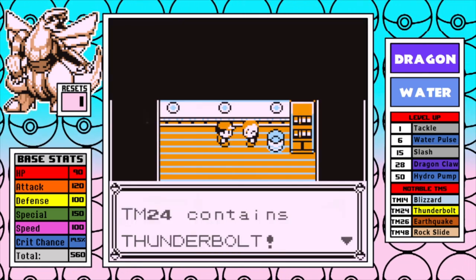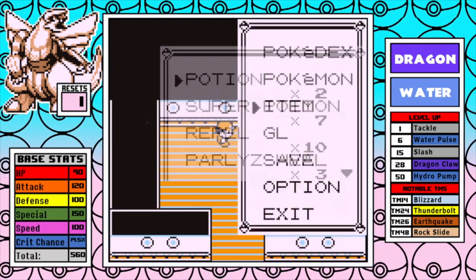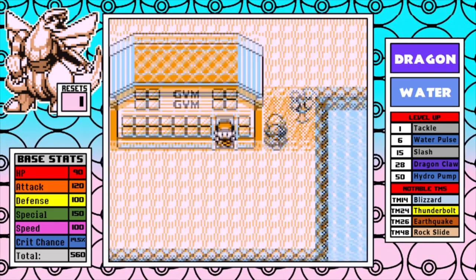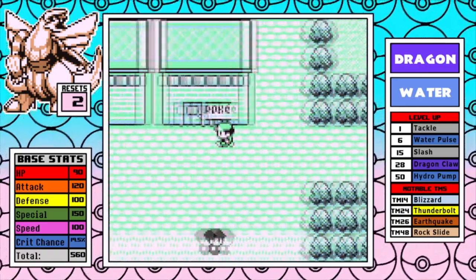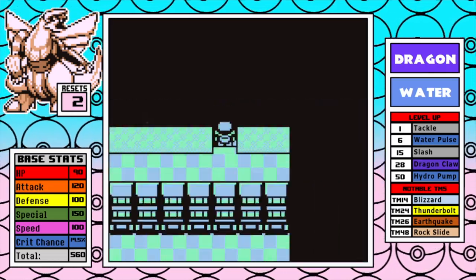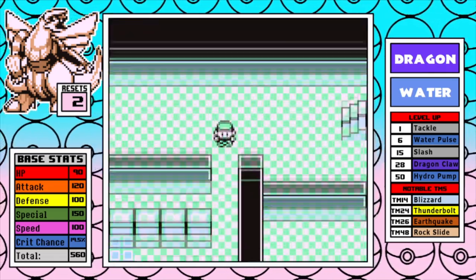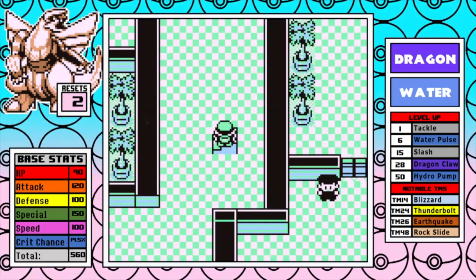Thunderbolt is the real prize here — one of the best coverage moves in the entire game, and it's very welcome to speed up Rock Tunnel and other parts of the game. From there we can skip over Rock Tunnel and dive right into Celadon. I do the Rocket Hideout first, do the typical pickup of high money items, and as you would expect from a water type, Giovanni is extremely trivial, and we can just keep it moving.